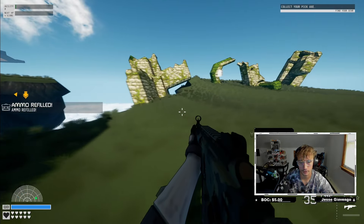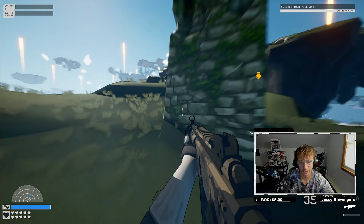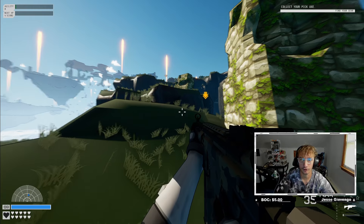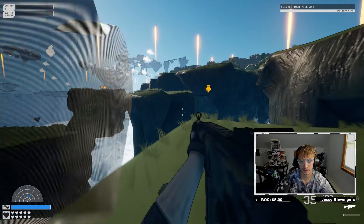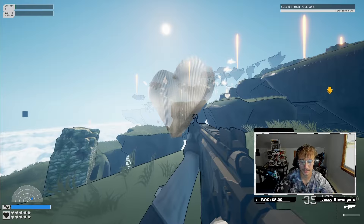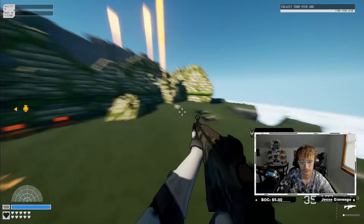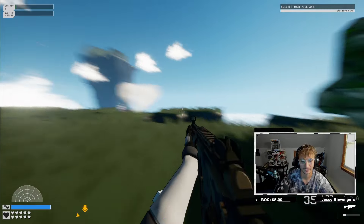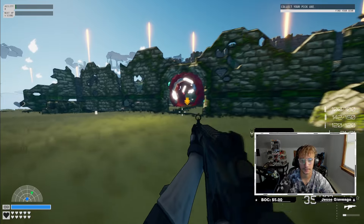Looks like there's an ammo station over here. There are turrets - don't fall off the map. If you take damage you're able to pick up health nearby. That is so cool, I'm loving this right now. You can also pick up ammo as well.